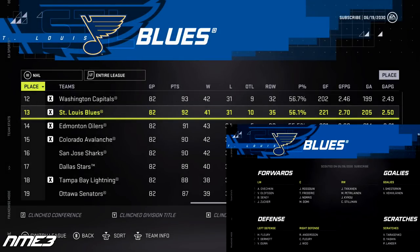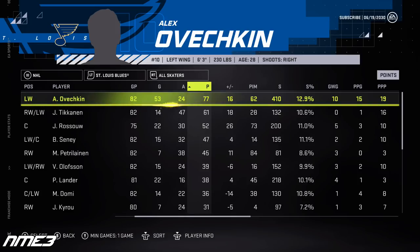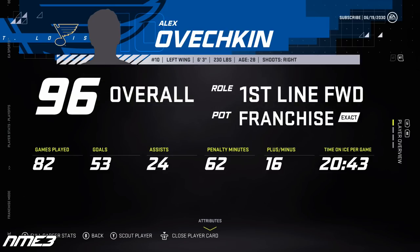The Blues take a step back in the regular season, finishing 14th in the league, but in the playoffs make more progress as they lose to the Wild in the second round. Ovechkin's regular season saw him score 53 goals and 24 assists for 77 points, and he had 8 points in 11 playoff games. He remains at 96 overall and does not win any awards for the first time in this simulation.